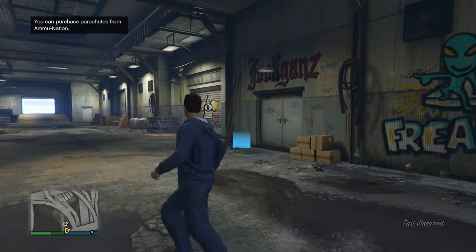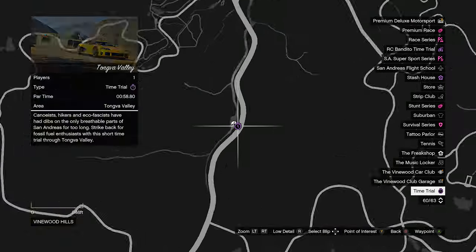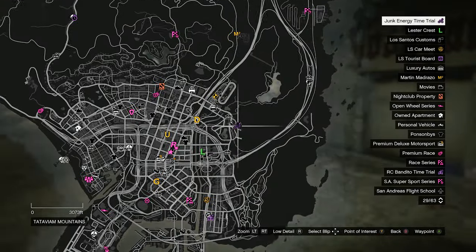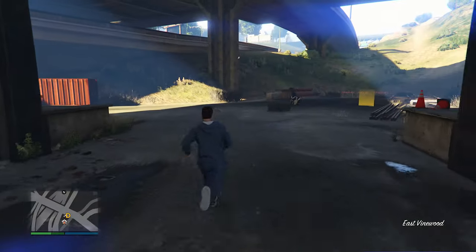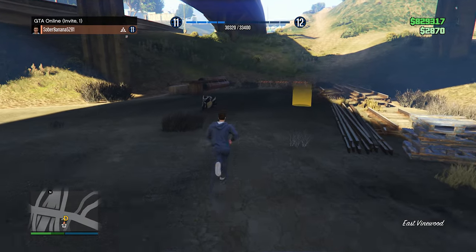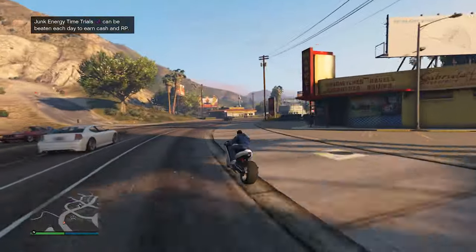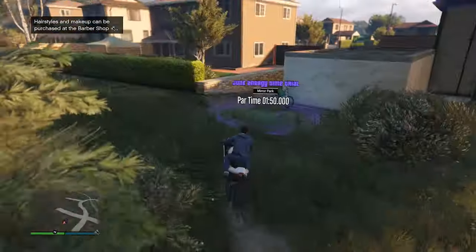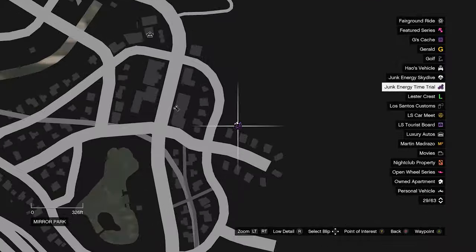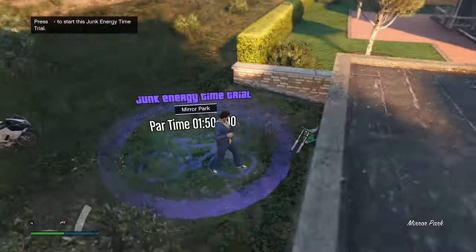From here, just keep doing the First and Last Dose missions. You can also do the regular time trial, which is in a different location every single week. One that has absolutely no requirements is the junk energy time trial. Here is what the icon looks like on the map — just a purple bicycle. We have to beat a time of 1 minute 50 seconds with this one, so let's go inside. We're going to start on a mountain, and we'll spam the sprint button to go faster and bunny hop to gain speed.